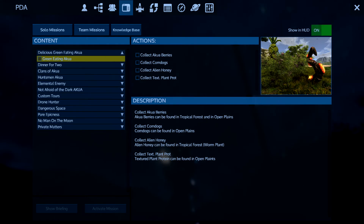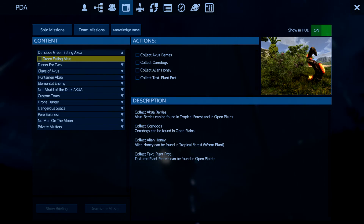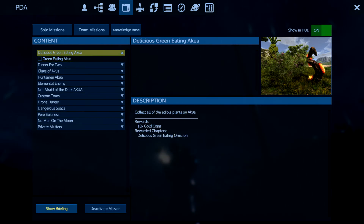We need to collect some aqua berries, corn dogs, alien honey, and some textured plant protein. You can see all the locations here. The aqua berries can be found in the tropical forest and in open plains, corn dogs are in open plains, alien honey is in the tropical forest with the worm plant, and textured plant protein can be found in the open plains — small typo there.